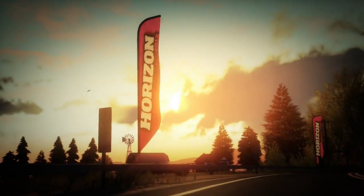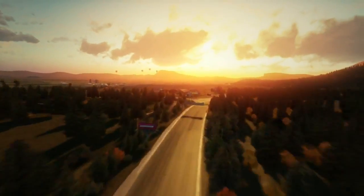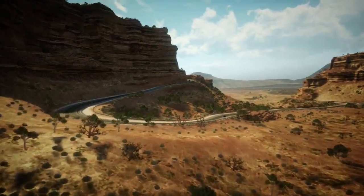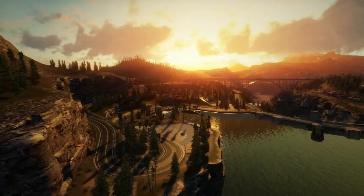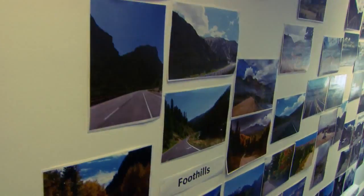We started doing some quite deep research on just short of 30 real world locations all around the globe. There was one clear winner, and that was Colorado in the United States. It combined all of these things — legendary driving roads and fantastic scenery — and that was really backed up when our environment team came back from Colorado. The goal of the first reference trip was really to get an idea of what Colorado was like, and just the general makeup of the terrain that was there.